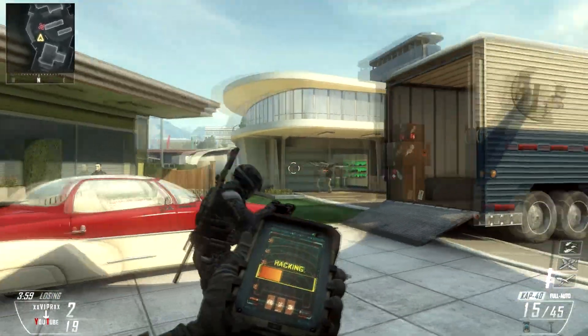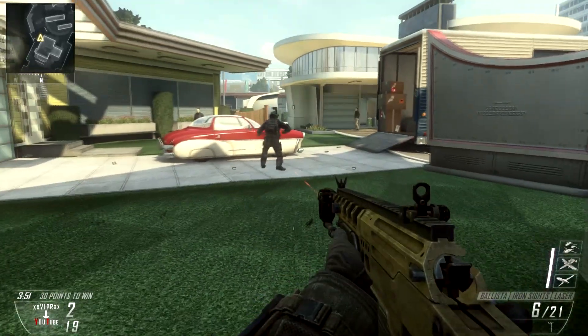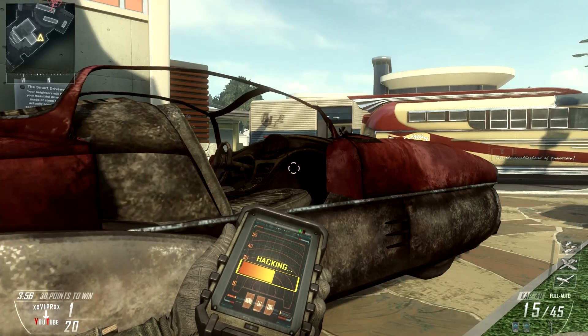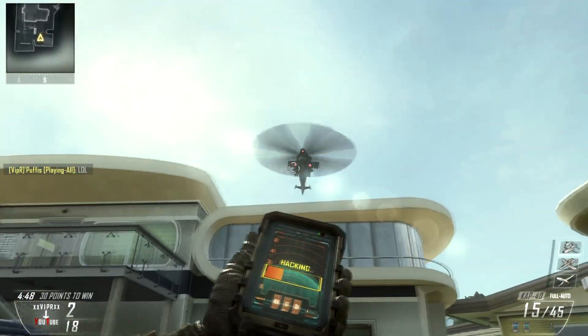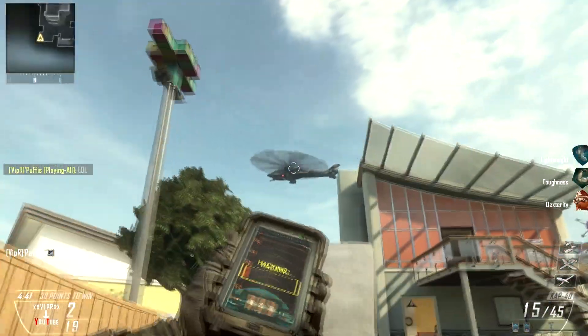This works on all scorestreaks. As you can see on the screen, I am taking down a Dragonfire with one Black Hat and taking down the AGR with one Black Hat as well. But then come the bigger scorestreaks, and for those it takes more than one Black Hat. As you can see now with the Stealth Chopper, I have to use two Black Hats to destroy it.